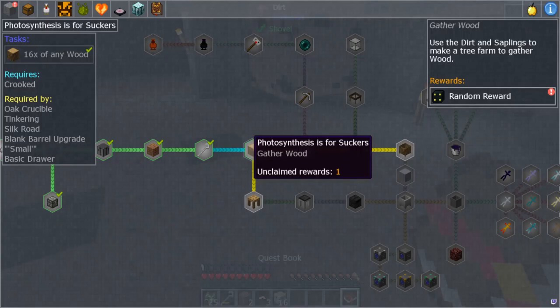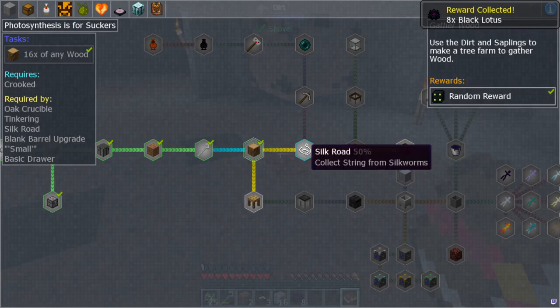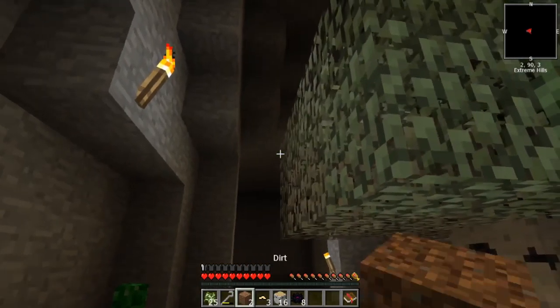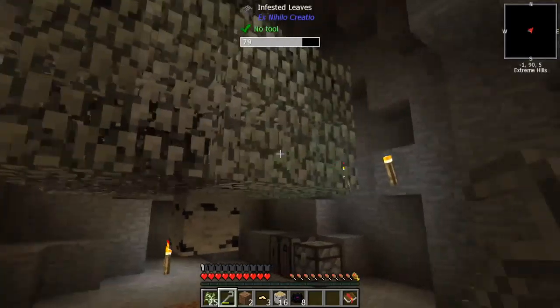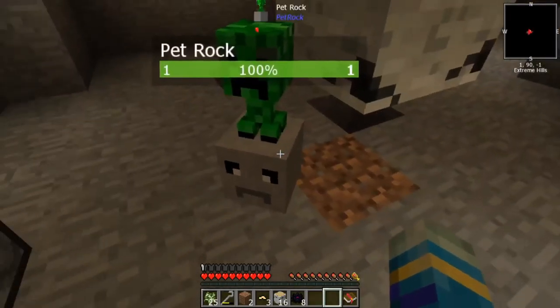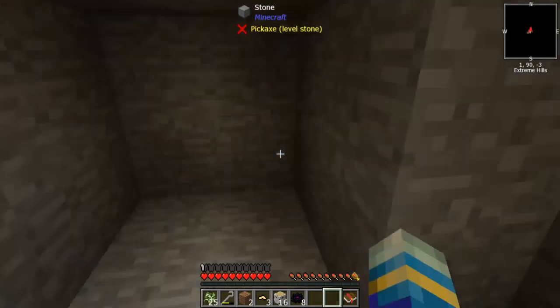We're gonna let that get infected and do its thing. Our reward was Black Lotus — I have no idea what that does. Anyway, our next quest is Silk Road, which is getting string. I've already been doing the leaf thing, putting the worms in the trees to infect them, so when they get all infected I can break them with the crook and we'll have some string. We're doing great — besides Billy, he looks bored.